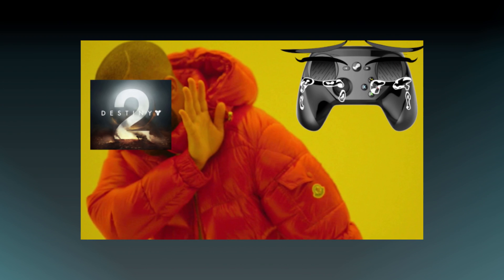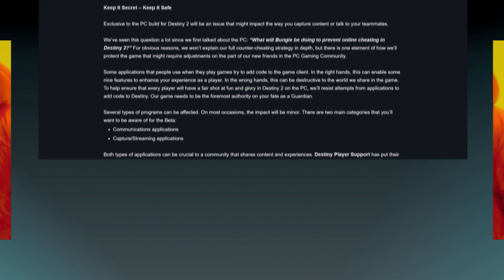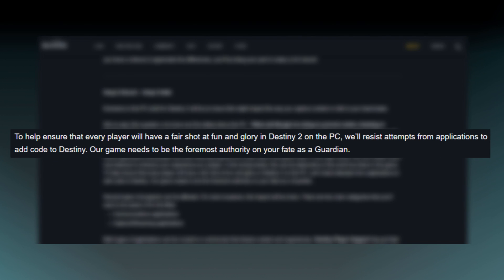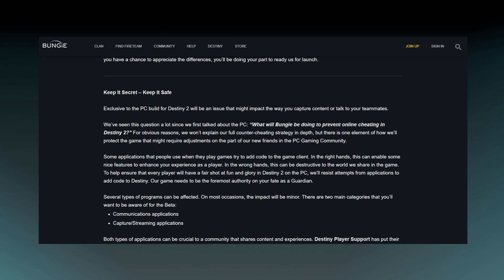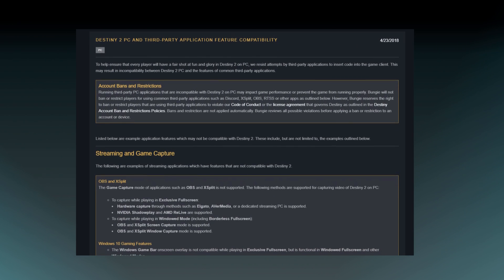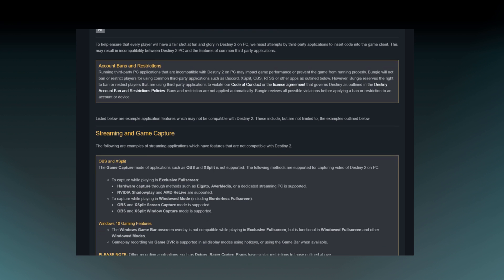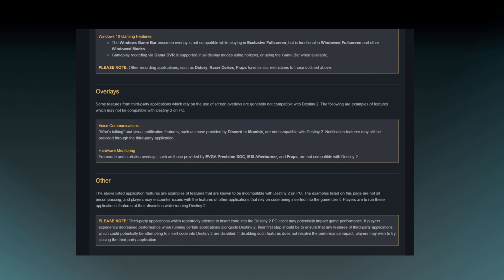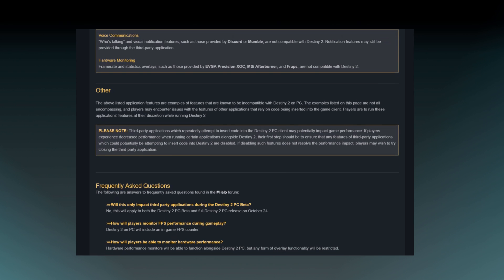First, let's look at why Destiny 2 doesn't work well. Luckily, this bit doesn't even require research since Bungie already said that Destiny 2 on PC was going to actively refuse to work with overlays and application hooks — the exact two methods that Steam Input uses to interact with games. There is a bit of eventual clarification, or backpedaling depending on your perspective, as Bungie said it would allow some popular overlays and hooks to work, but Steam Input was sadly not one of them.